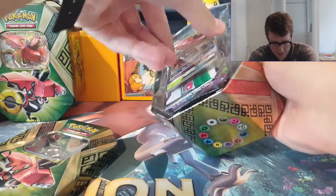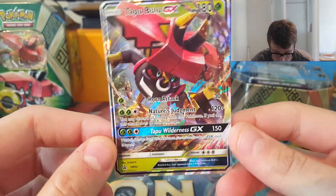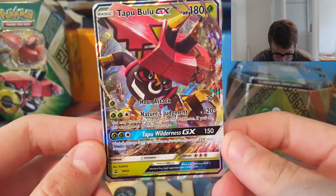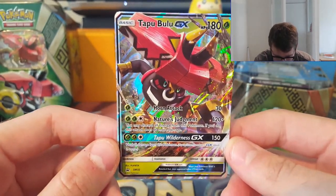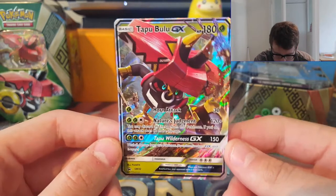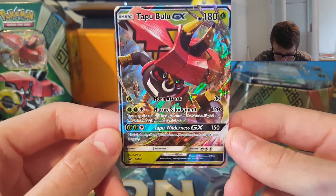Here is our Tapu Bulu promo in all of its glory. You can see it's got 180 HP and it's got a nice simple attack — 30 damage, Horn Attack. The second attack is pretty awesome: two Grass energy for 120 damage, and you may discard all energy from this Pokemon. If you do, this attack does 60 more damage, which is pretty impressive. With a Choice Band you can be hitting 210 damage just with free energy. Then the Tapu Wilderness GX does 150 and you can heal damage from Tapu Bulu. It's a pretty useful Pokemon — it's a basic, so you don't need to evolve it.